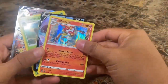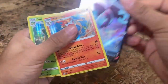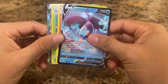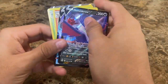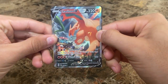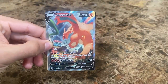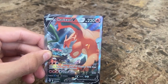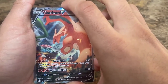Any Charizard is always worth something, which is really cool. So our pulls: Infernape holo, Torterra holo, Lumineon V, Honchkrow V - and our best pull of the day, the Charizard V. I'm fairly certain this is an alternate art. I could be hyping it and it could be worth nothing, but Charizard is always a really good pull so I'm hoping this is worth something.